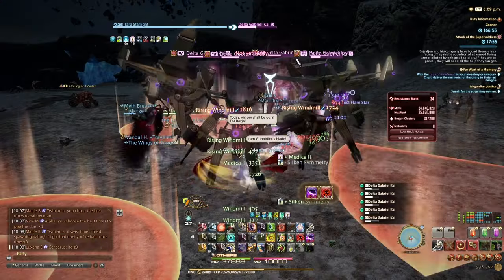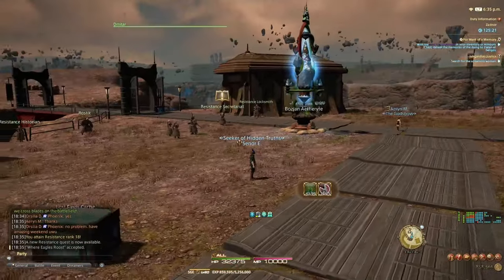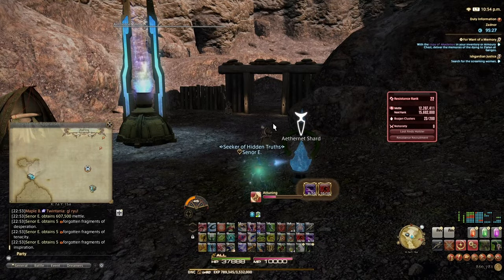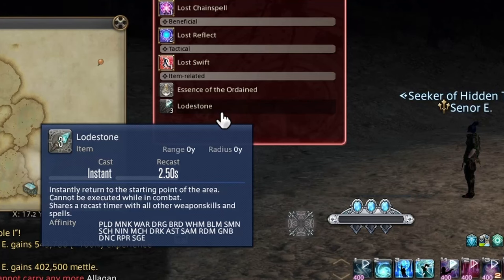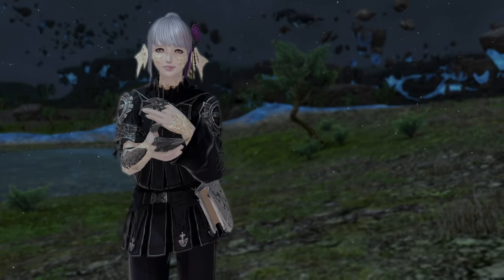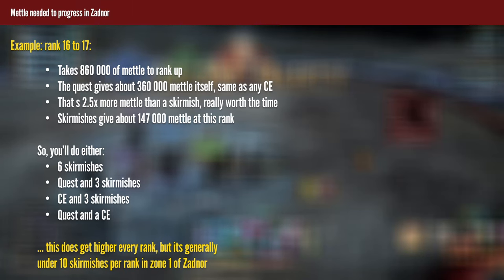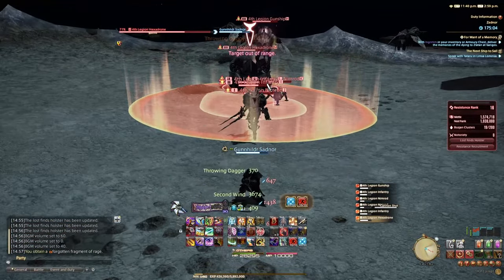Once again, this is a point where the Lost Action system becomes really varied and fun, and I'd recommend playing around with it. When it comes to Zadnor progression, quests that open new areas come at ranks 18 and 22, so don't forget to attune as soon as you get a new teleport. Zone 1 should go relatively quickly depending on your rank. At rank 16, you'll be able to use an item called Lodestone from Fragments of History farmable in Zone 1 — Lodestone allows you to instantly teleport to the Zadnor base, which is a great help due to the sheer amount of quests Zadnor has you do. I do recommend finishing quests as they come, as they give a good amount of mettle and allow for some Lost Action upgrades. If things are not popping, target Magitech units to push skirmishes and critical engagements.